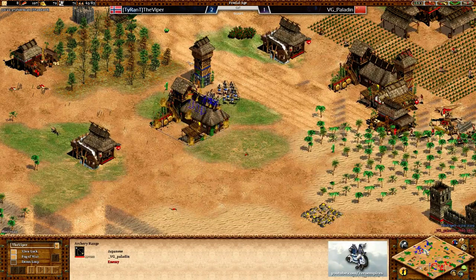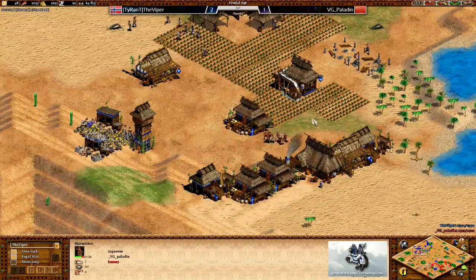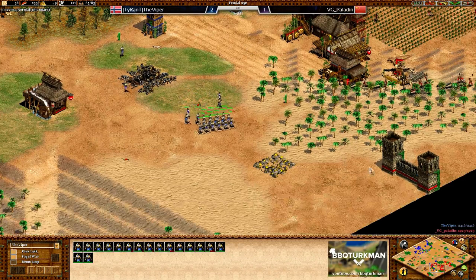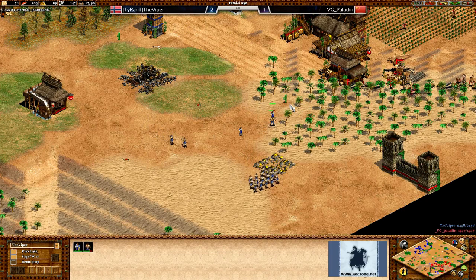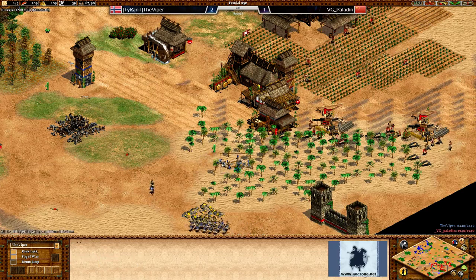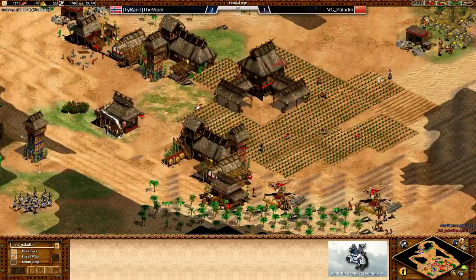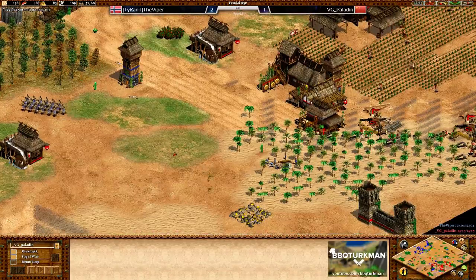One thing to notice - Paladin is going skirms, and skirms take food, so he's going to have a later castle time than Viper. Getting that castle time is so crucial - something Viper and Jordan do so much, really focusing on a fast castle time. Looks like Viper's going to put up another tower right here - the effective tower right there. That's going to deny a little bit of wood from Paladin. Best part is Paladin does not see that tower being made - no idea at all. And even if he did he couldn't get up a defensive tower anyway because he has no stone income.